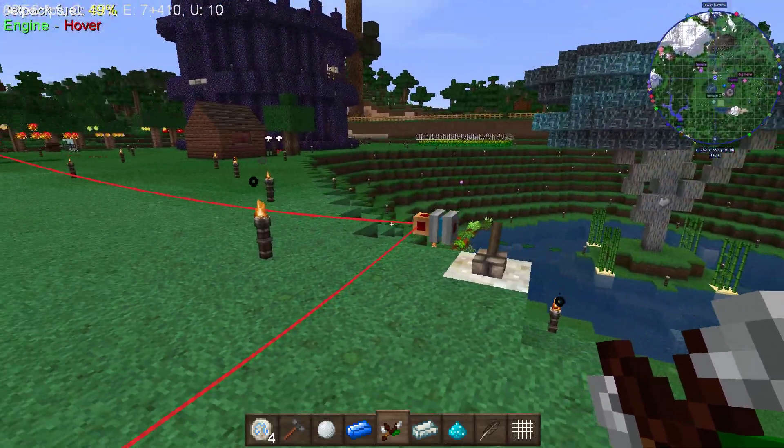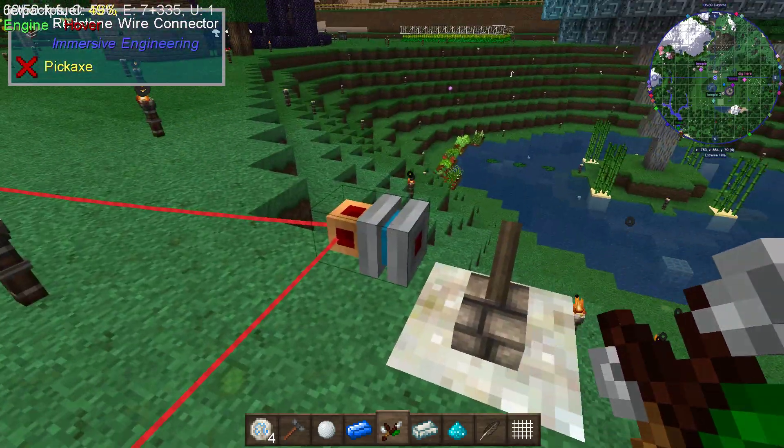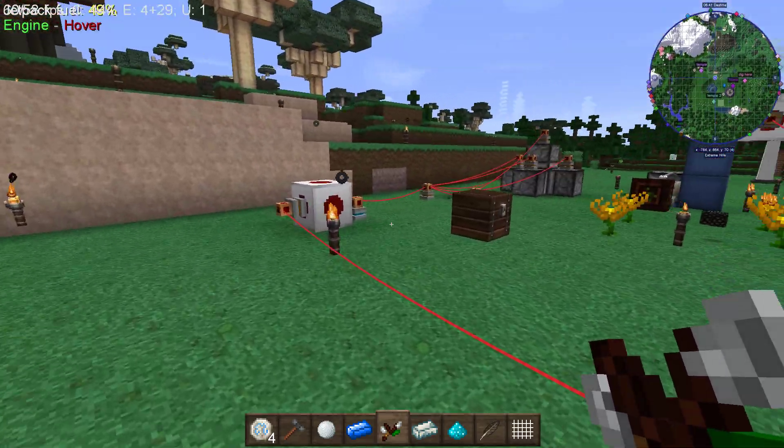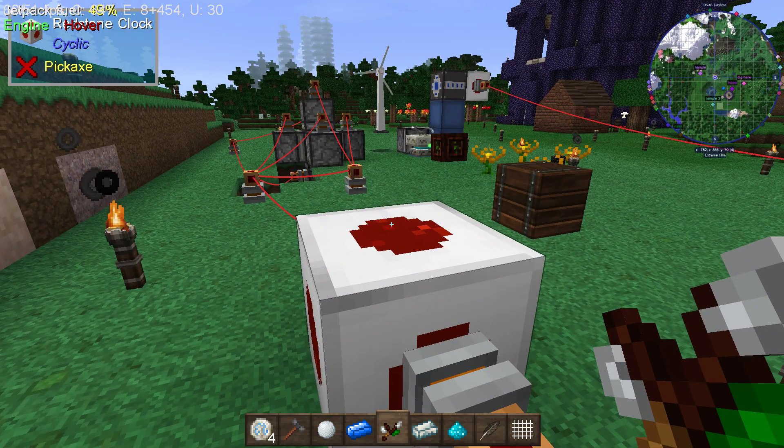As you can see, the whole thing is held together by the Immersive Engineering redstone wire connectors and redstone wire. Everything is set up through that and timed out through redstone clocks. You'll have to adjust the timing on these things depending on how fast mana is generated and pushed into your build.